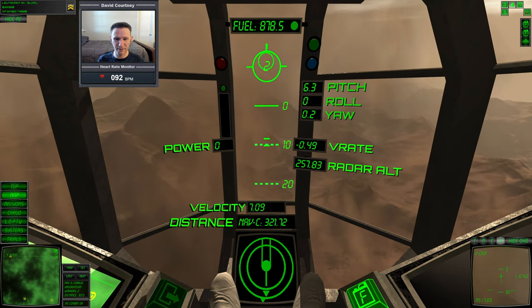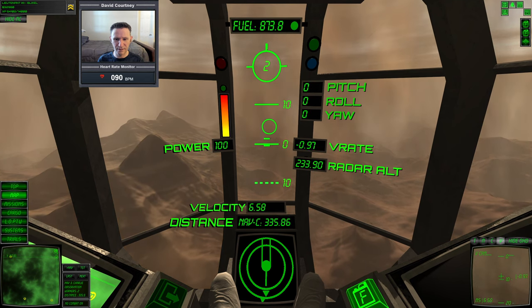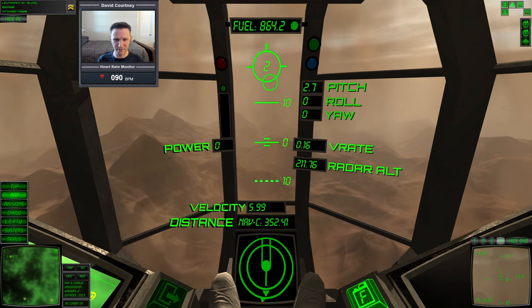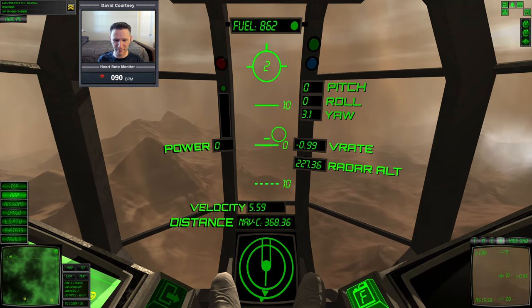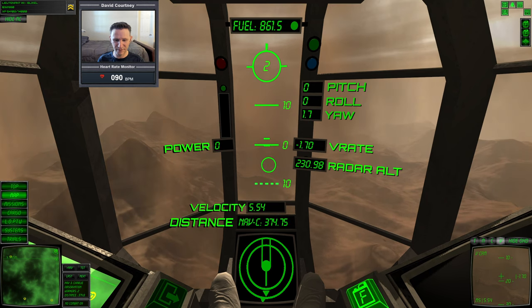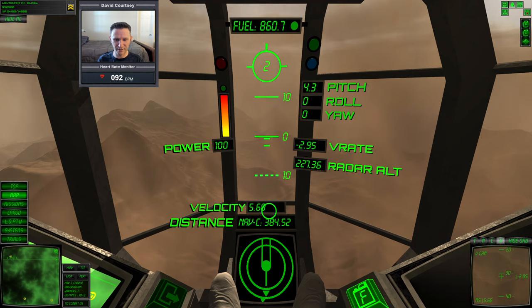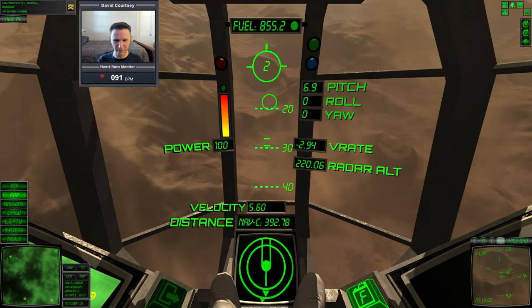Our pitch is back up — let's eliminate the downward velocity so that we're balanced out. Yeah, a bit this way. That indicator at the bottom seems to be our northwest indicator. It's just a bit weird the way it looks.